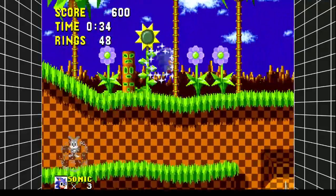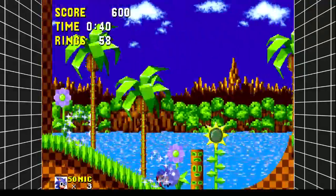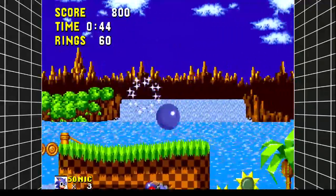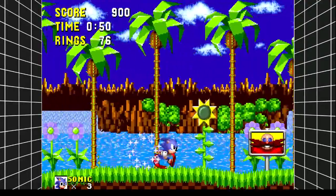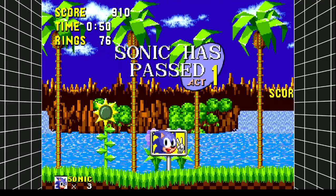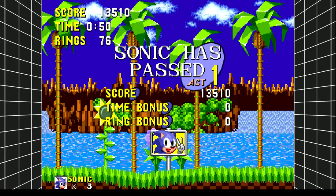We'll get the Chaos Emeralds. And there we go, we already got the first big rank. And that was Green Hill Zone — next one. Obviously, anyone who knows anything about Sonic knows about Green Hill Zone. If you don't know Green Hill Zone, then what are you doing here?